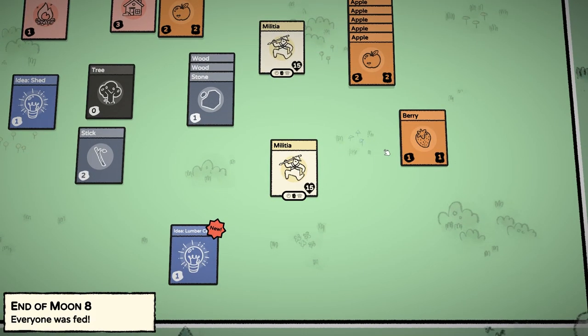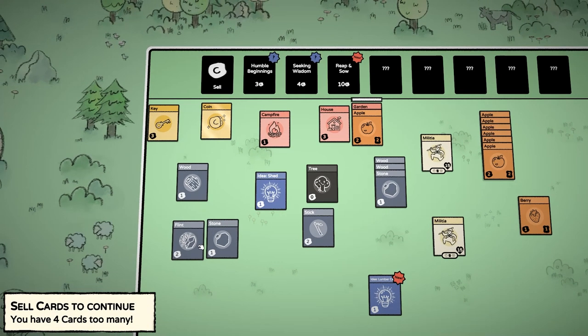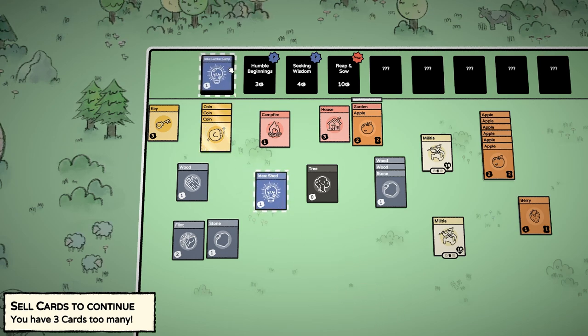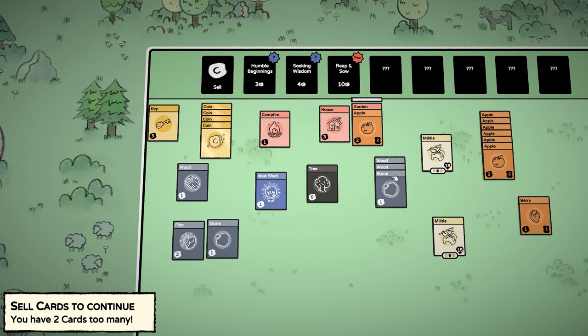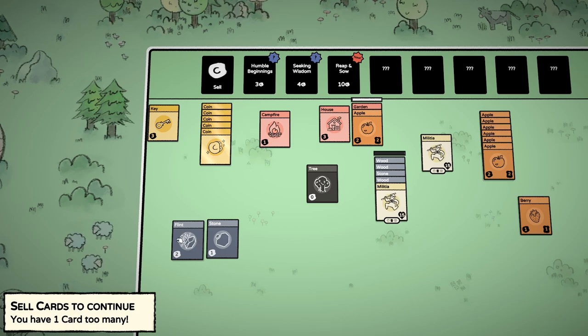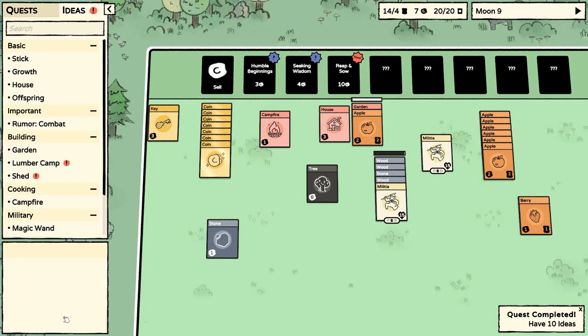Looks like we need some apples actually. We still have a berry left, which is good. We've got four cards too many — let's sell a stick. The lumber camp — we know how to make that: three pieces of wood and a stone, which is what we're actually working on right now. If we just drag that over here. Still have two. And the shed — we can always look it up again. Still have one card too many — I think we can sell that one.